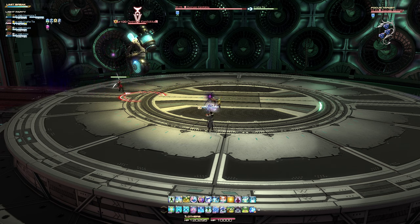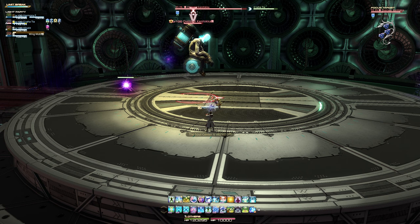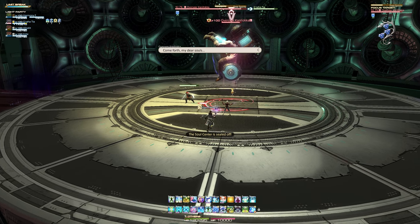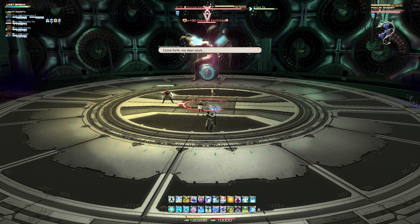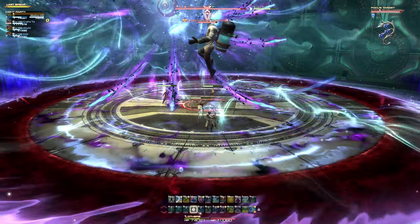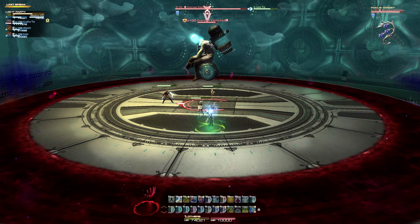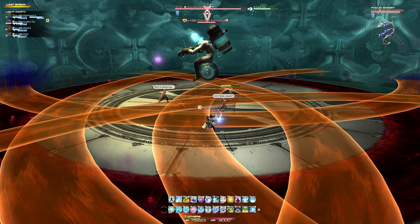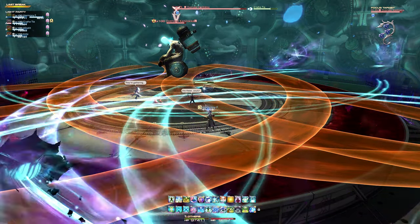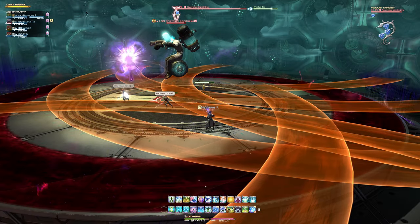The boss will move towards the center of the battlefield and begin to cast Free Spirits, which is a group-wide attack that deals unavoidable damage to all party members — healers be ready. This will also summon multiple specters which will fly across the battlefield in an arc-shaped area of effect several times, which you will need to maneuver between to avoid damage and knockback effects.